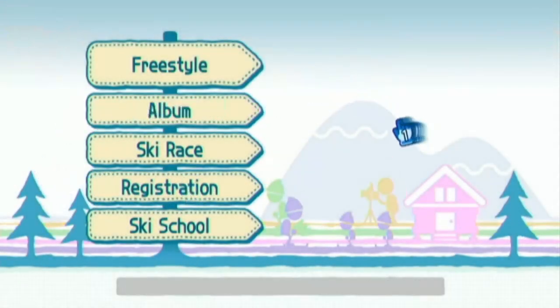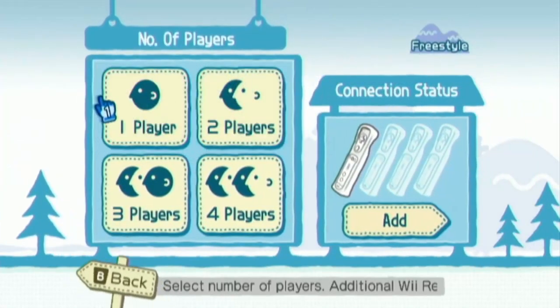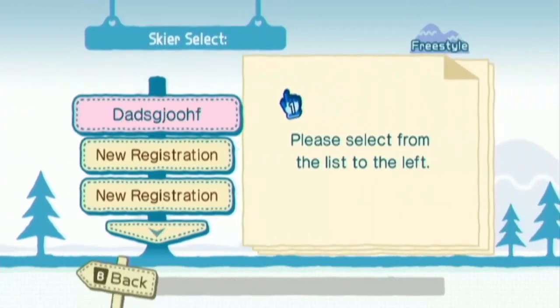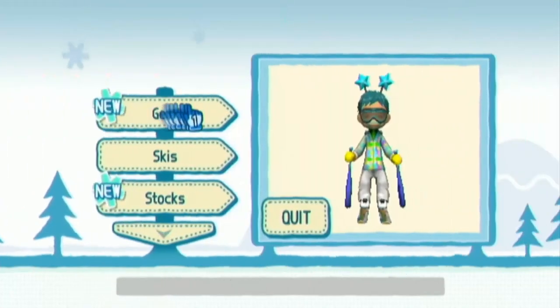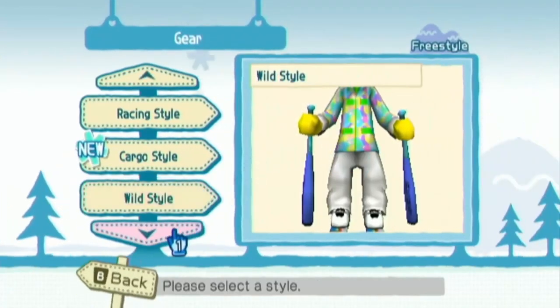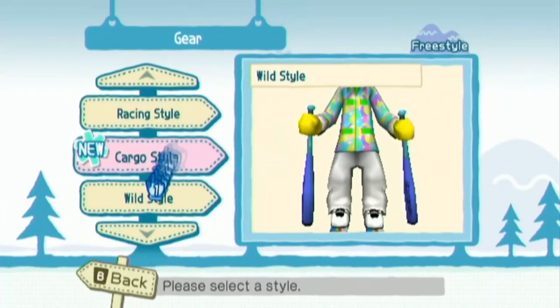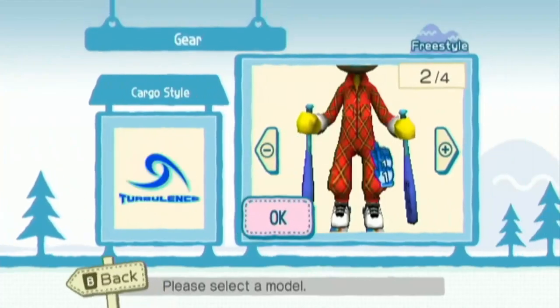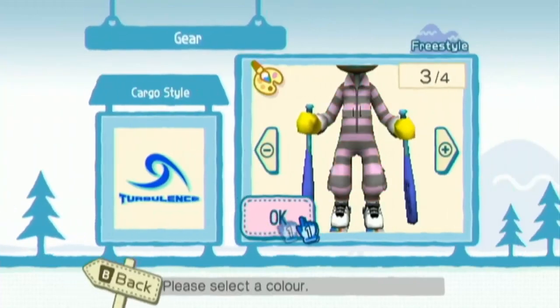Right, hello, welcome back to Family Ski. So, the last two episodes were interesting — they got about two views, which is probably a good thing. I remember we kind of failed to actually get all the animal missions done, so we're going to try and do that today. It seems like for some reason the NPC only shows up at daytime, and I like playing in nighttime mode, so we'll try and get this done today.